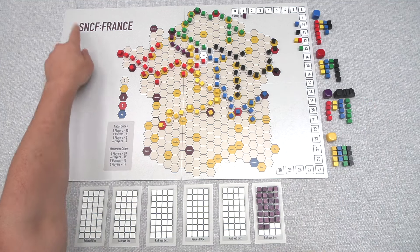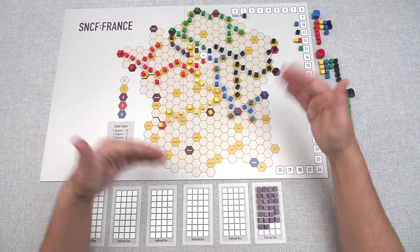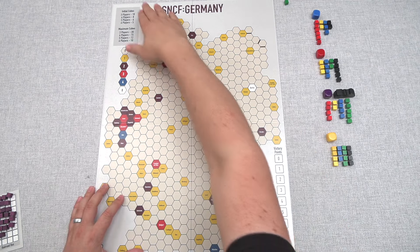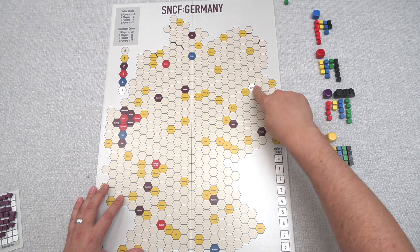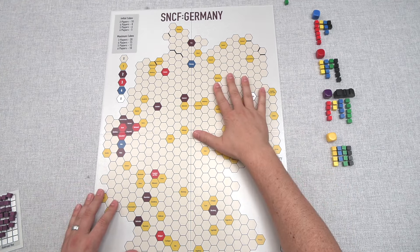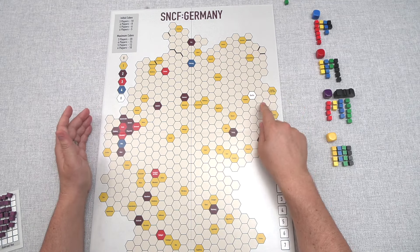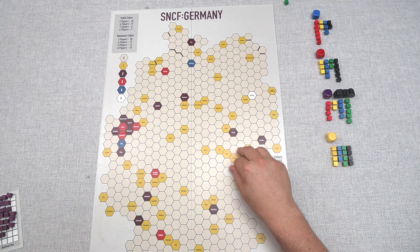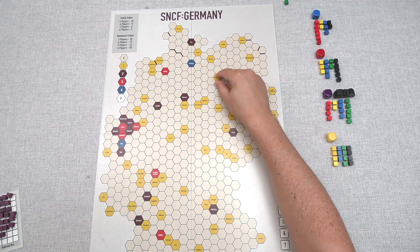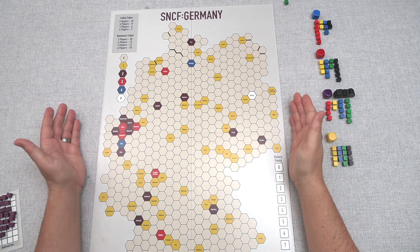That completes a full playthrough of SNCF France. Now I'll give a brief overview of the rules changes for the Germany map on the back of the board. This map is portrait style versus landscape. The initial and maximum cubes are the same. There is a white city with Berlin, and there are multiple blue cities. The first main rules difference is that there are no starting cubes on the board — unlike France where all companies had one cube around Paris. Instead, on your turn you have a third action: you can start a new railroad not yet on the map, placing it on a city at least four hexes away from any other cubes.